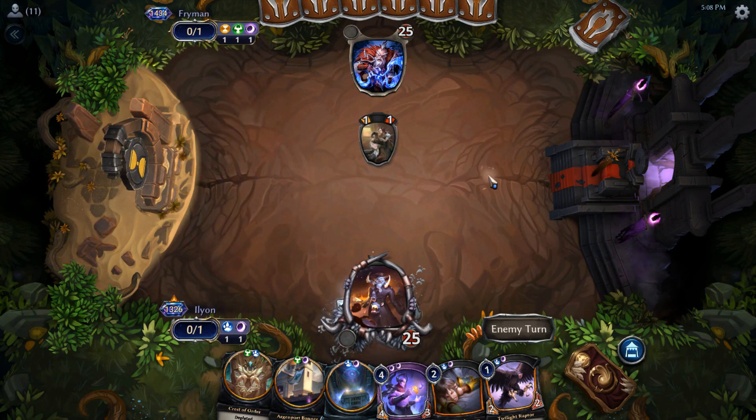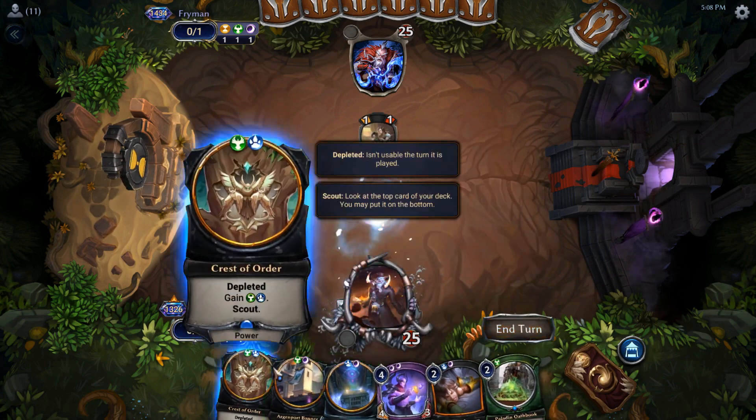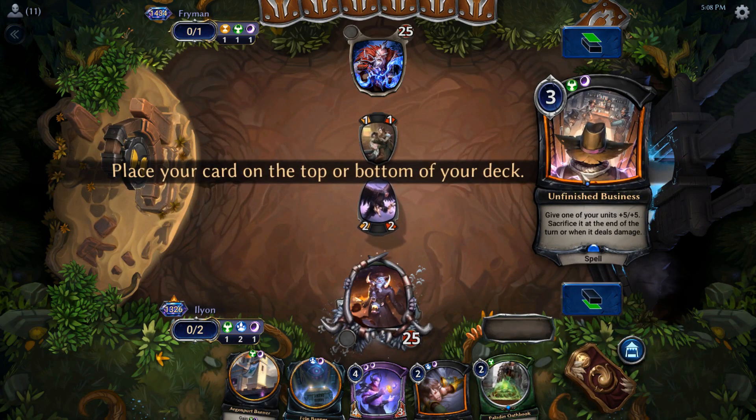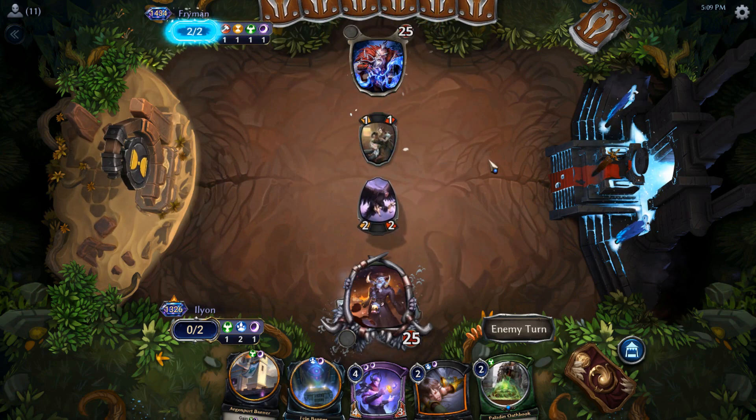Big shout out to all the subs and patrons who make this possible. Looks like we're against Strangers, which is pretty gas. There's one of the pieces of spice — we've got Unfinished Business. Give one of the units plus five plus five — you'll notice it doesn't say until end of turn, and then you sacrifice it at the end of turn or when it deals damage. You just get it back with Soulbringer, Shadowlands Guide, or Haunting Scream, and you get to keep it permanently after that.